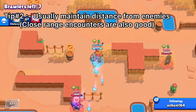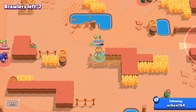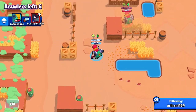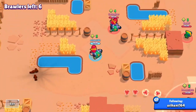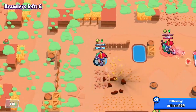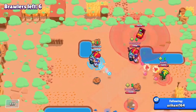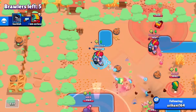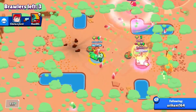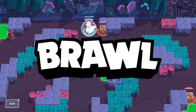My second tip is to maintain distance. Maintaining distance is pretty important for Pam — she can be disastrous at close range, but if you maintain distance no one can touch you. As I'm speeding up this clip you'll see how I'm maintaining distance throughout the game, dealing maximum damage while opponents deal a lot less. I've made friends with another Pam, I see a Leon go invisible, kill him easily, and pick off the other brawlers for a pretty easy win.